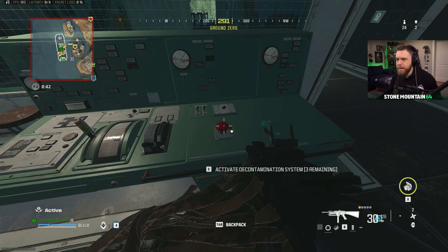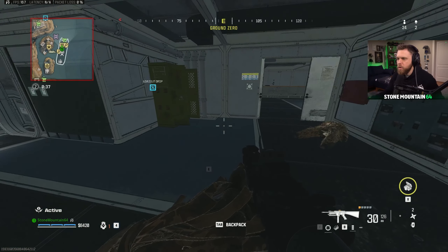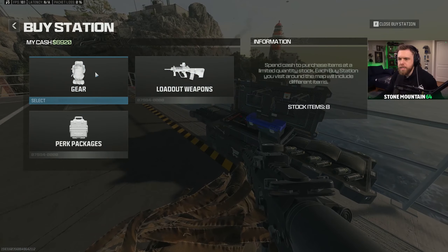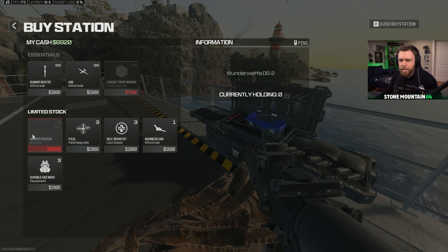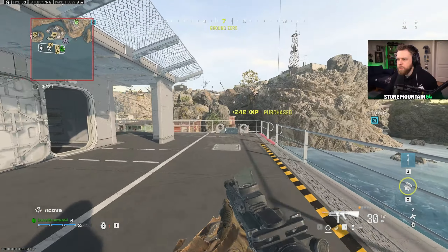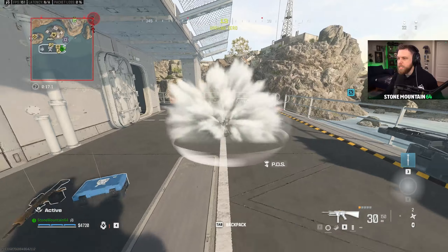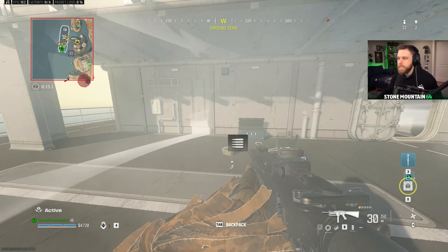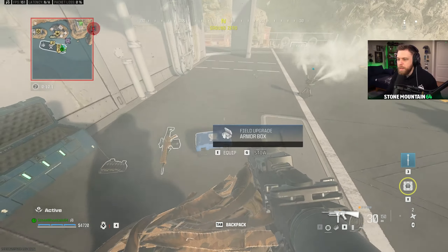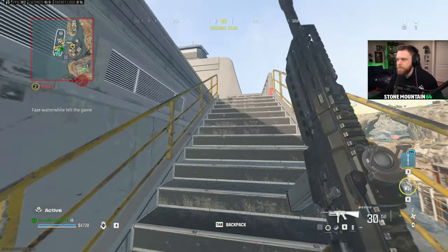Activate the decontamination system. If we are actually in the zone, we can hit that to have it act like the new PDS system — the gas protector. It's 10 grand for this, but you get the Advanced UAV. The PDS system: you toss it in the zone and it sends out a radius that keeps you protected from the zone for 15 seconds earlier game, and in the final two zones it protects for seven to eight seconds — about half the duration.